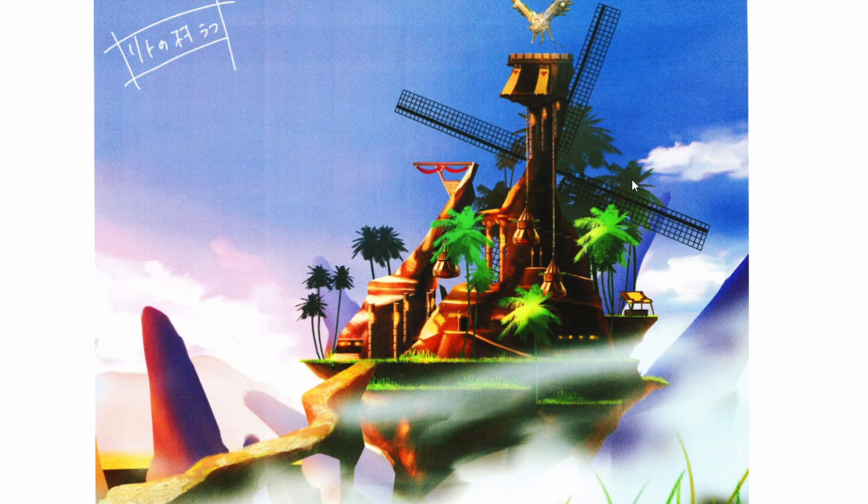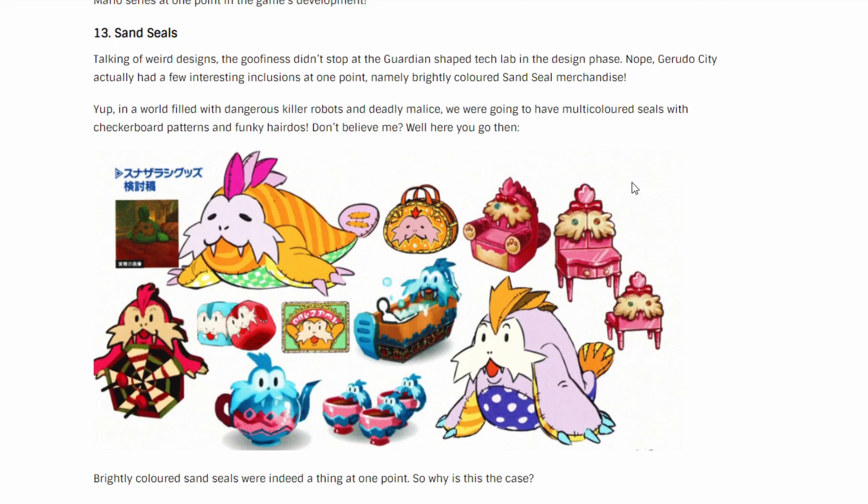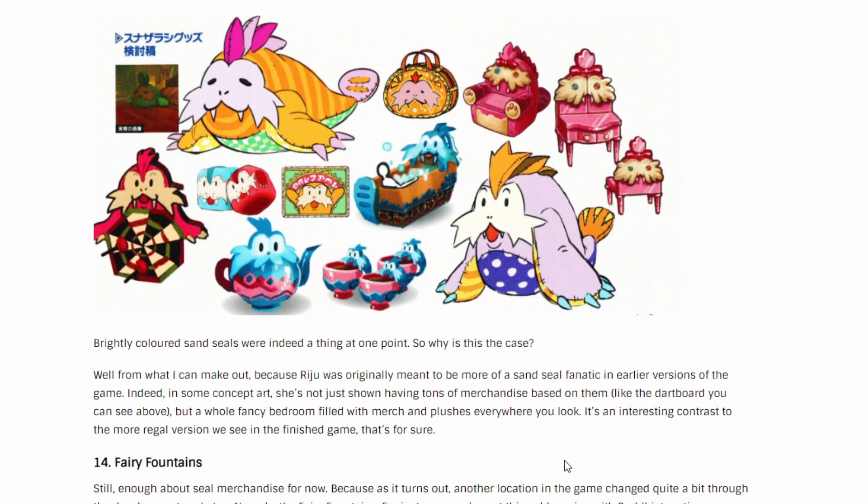Now we got some sand seals here, looking pretty merchandisable — plush nation. They have different colored sand seals, which would have been pretty interesting. I mean, it's a sand seal, it just sits around all day. We got polka dots — I like polka dots.